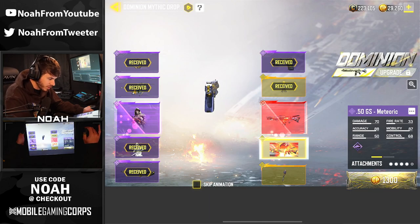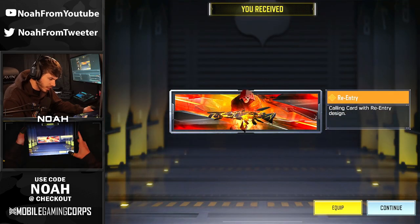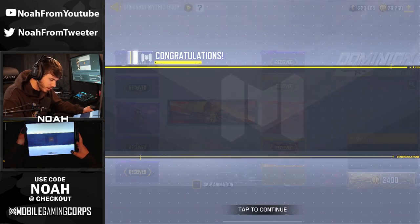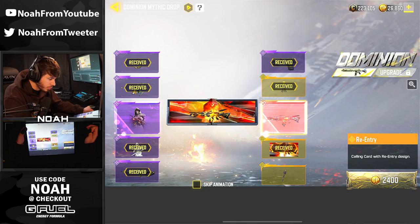This is where things are gonna start getting expensive because pretty much only the good things are left besides the calling card. It has Ghost and the Mythic M13 on it — 2,400 CP. Yeah, hold up. These things are about to get pricey.